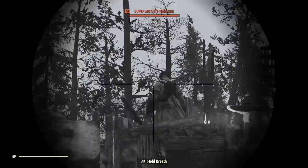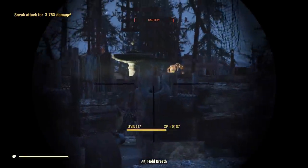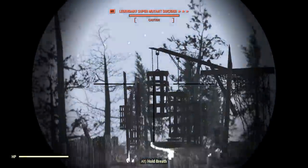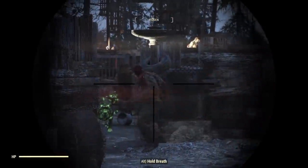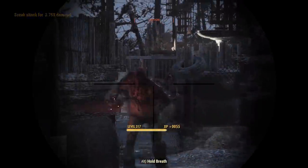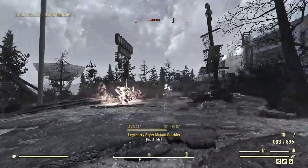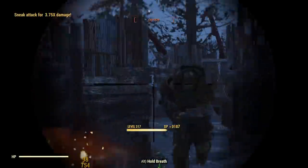Look at that hip-fire accuracy. Non-automatic weapons get the benefits out of Ground Pounder, so you can increase it that way. Oh, he survived that — I'm impressed. He must have been half-aggroed or something. We'll just quickly give him one tap and that'll drop him.